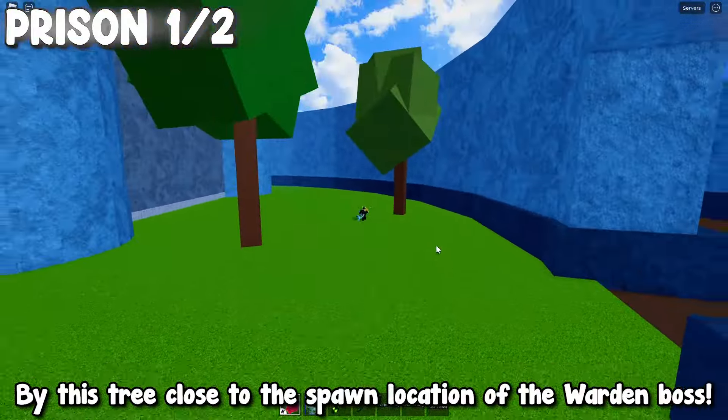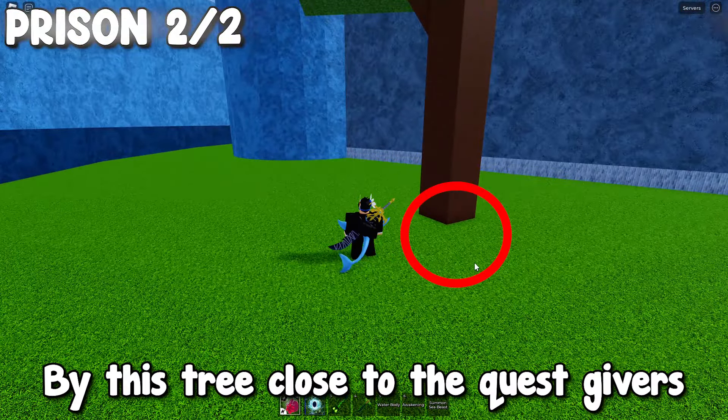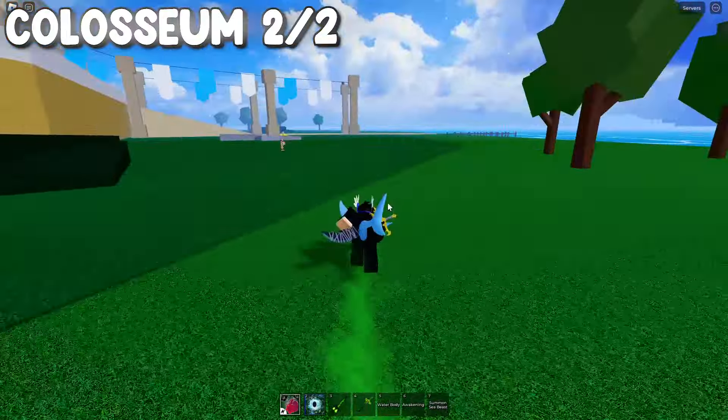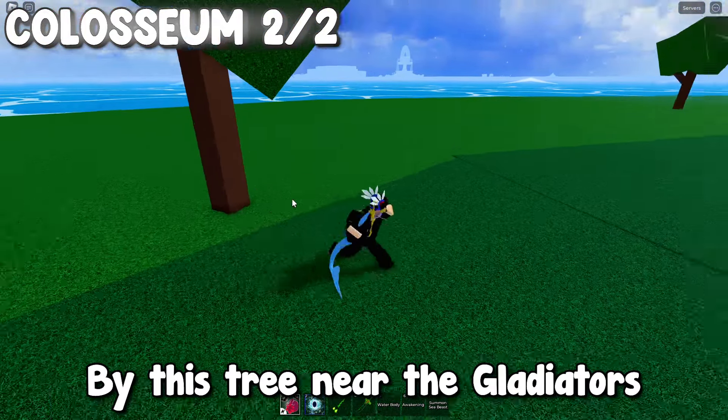By this tree close to the spawn location of the warden boss. By this tree close to the quest givers. By this tree close to the doga warriors located the furthest away from the quest giver. By this tree near the gladiators.